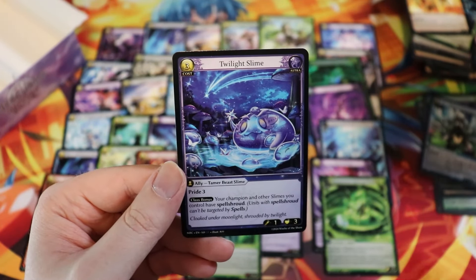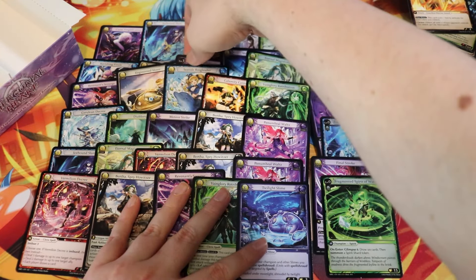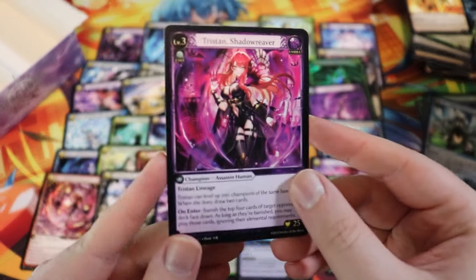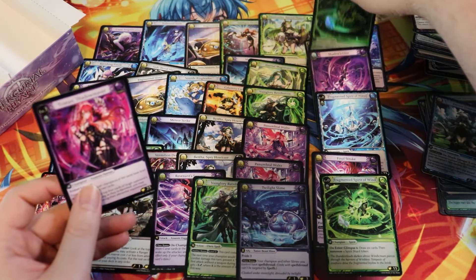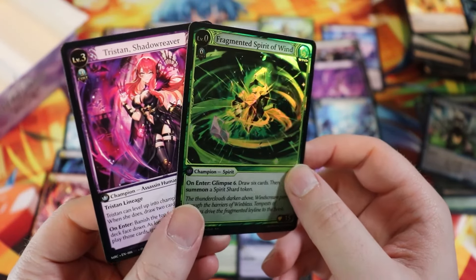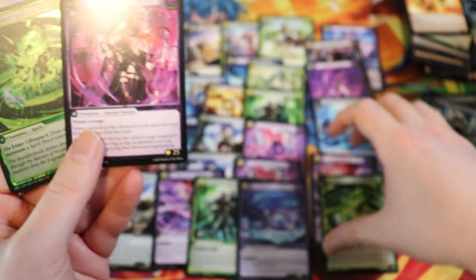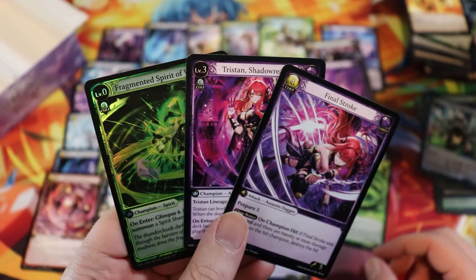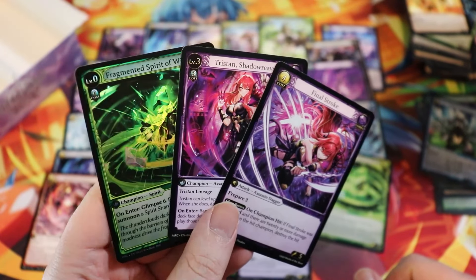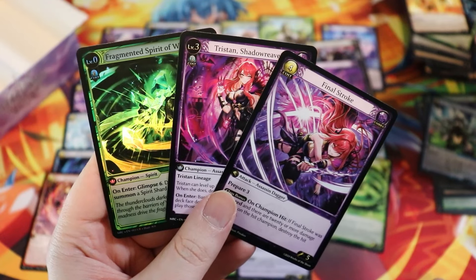Twilight Slime — all right, we got the slime. Thank you so much for watching everyone — this was a really sweet case. We did get a foil UR, and it was a Spirit which I think is pretty good. The wind one is actually pretty sweet. We also got our spoiler card — the Final Stroke! Thank you so much for watching and stay tuned for a lot more Grand Archive here on Red Zone Rogue. Like, comment, subscribe, and we'll see you next time. Bye bye!